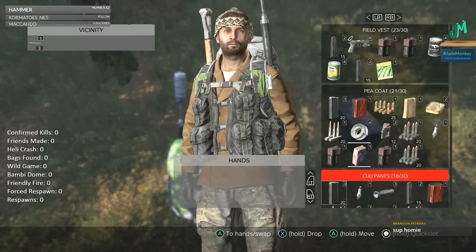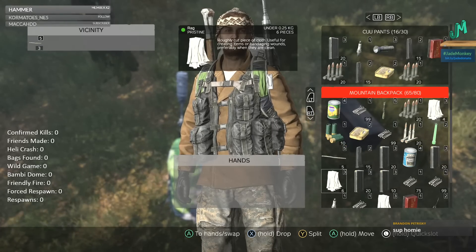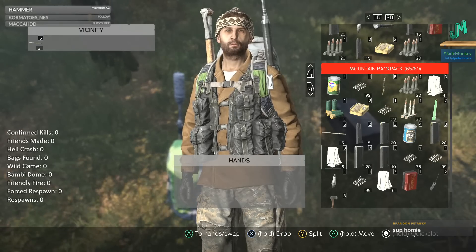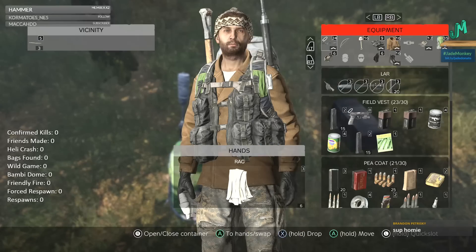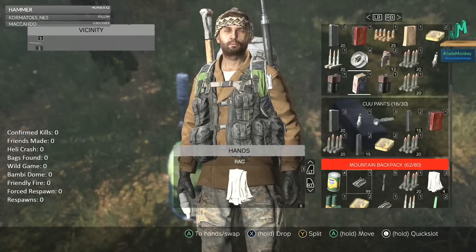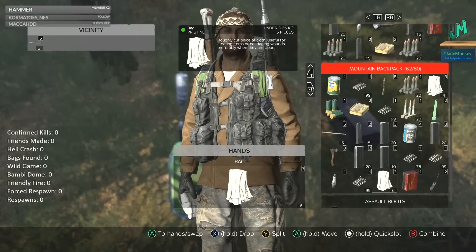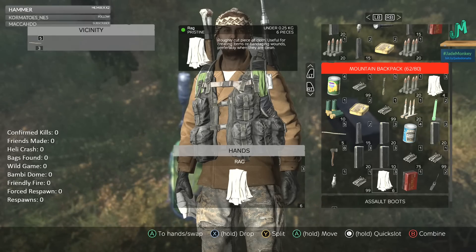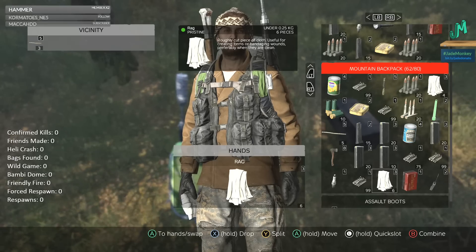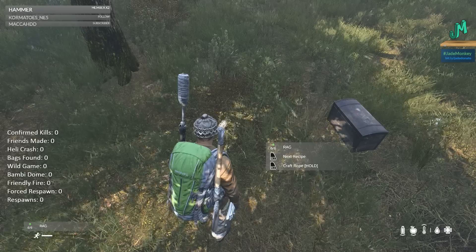If you don't have a rope ahead of time, one way you can make a rope is to have two complete stacks of rags. So we have one here in my inventory column on the right, and another stack right there. To combine them to make improvised rope, you want to take one of the complete stacks of rags in your hands, then go down to the other stack in the right column representing the player inventory. You want to make sure it's the full stack — six deep. That's a complete or full stack.